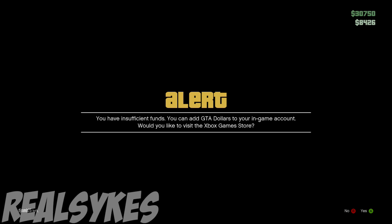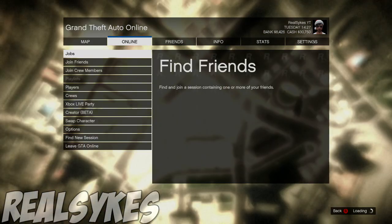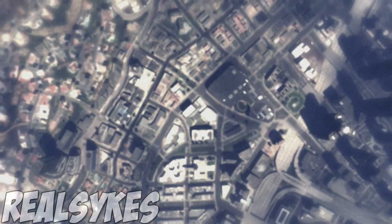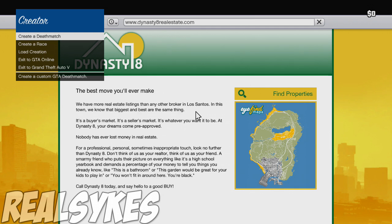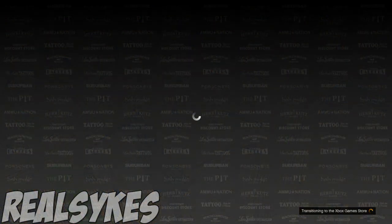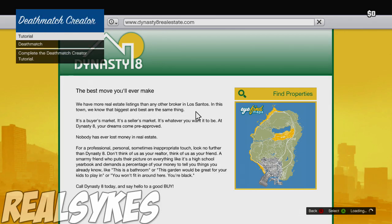If done properly you'll notice the Start menu pops up — click B. You'll get an alert saying you have insufficient funds. Hold down Start, release it, and click A. If done correctly, you'll notice the Start menu pops up while the Xbox Game Store is loading. Simply press RB and go over to the Online tab and click Creator Beta.